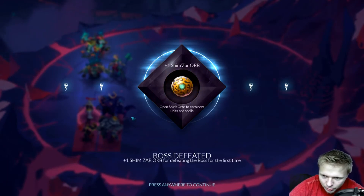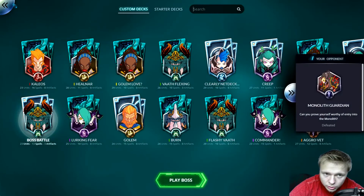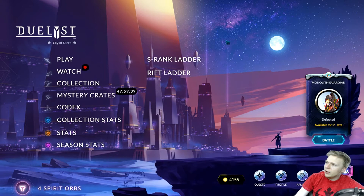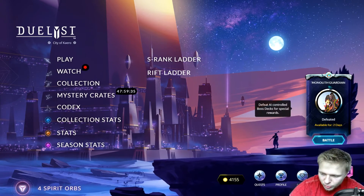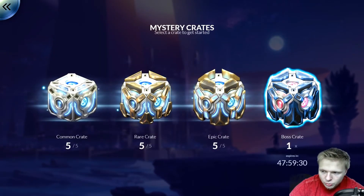So that was fun. We did get a Boss Crate Orb, or a Shim'Zar Orb — we got the Boss Crate. I definitely misplayed that turn — I double flashed, thinking I could double flash out something. I thought I had one mana left, but I didn't. It's whatever. My bad. We still won. That deck always wins against bosses.